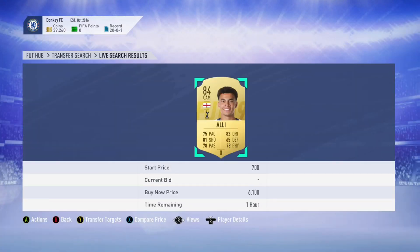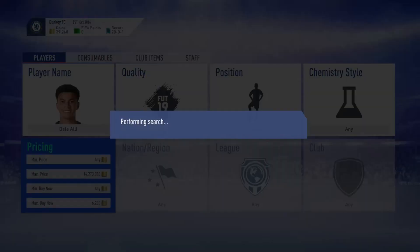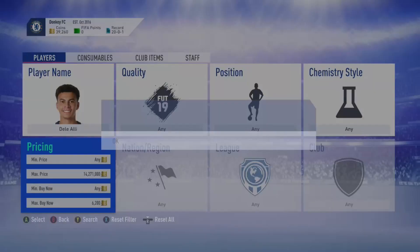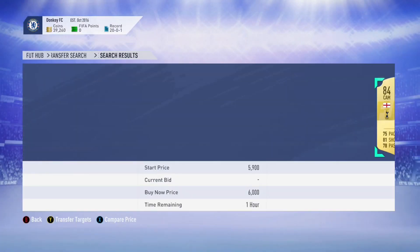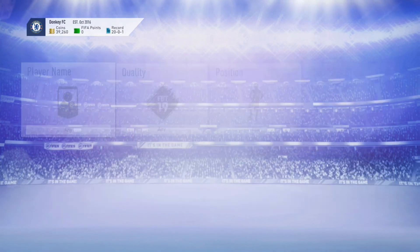First player: Daliali. He's a good player to make lots of profit off if you don't have much coins, only a few thousand. I got none of these snipes on this, which is kind of unlucky, sadly. On to the next player.